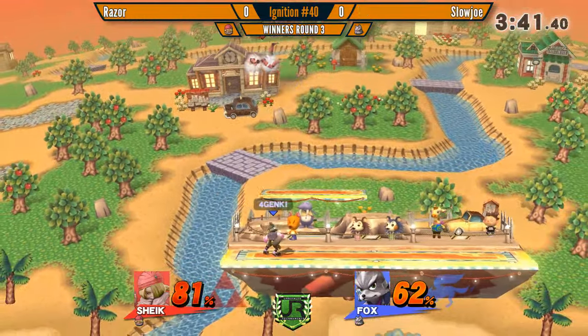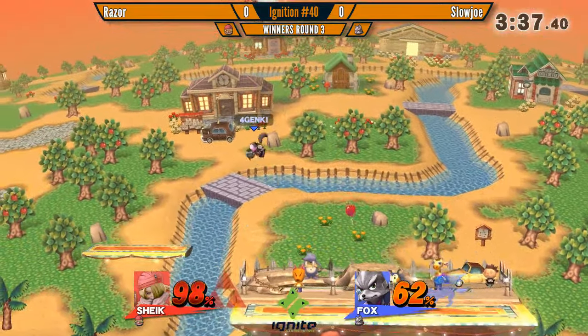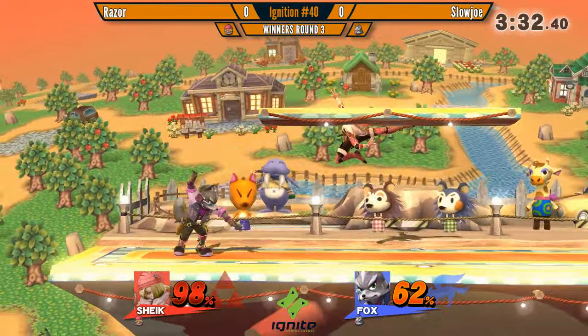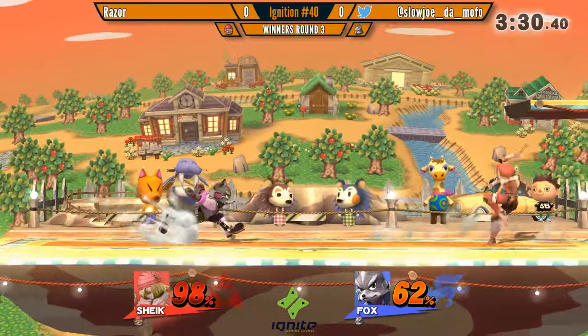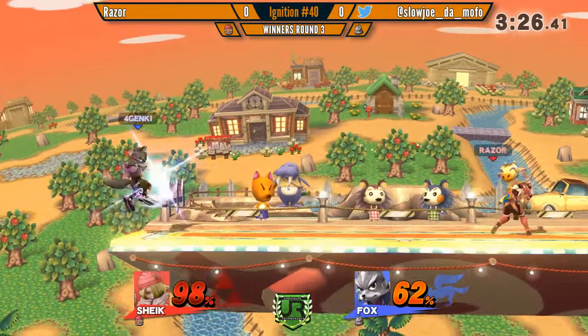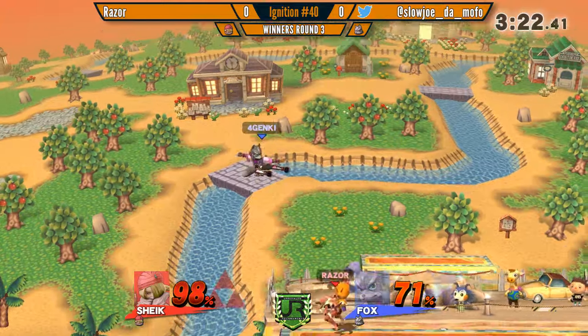You also cannot jab Fox — he will just jab you back. Random down air there. I would assume that was a mis-input, but he's done it before. Sometimes you just want to get out of the air. He's only in kill range for what — up smash, up air? Good stall.